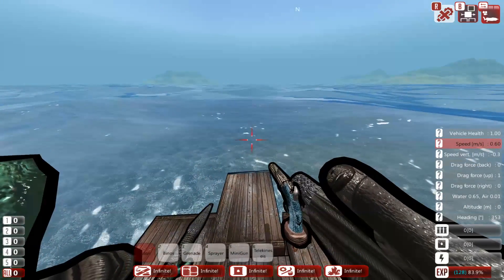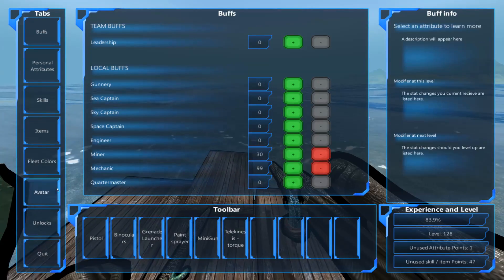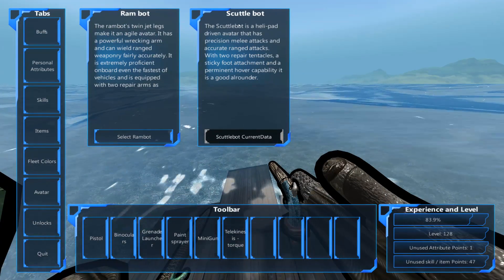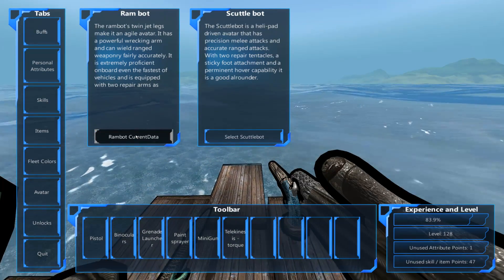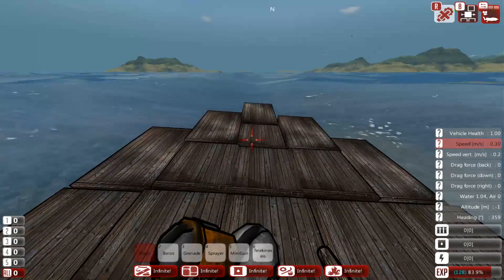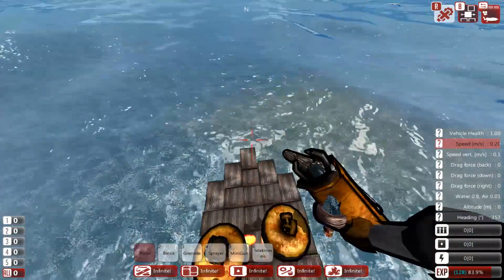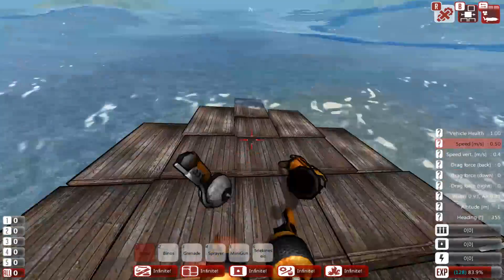The other avatar you can use — to get to the avatars, you press Z and go to avatar. You see you have two here: Ram-bot and Scuttlebot. Scuttlebot's got the little helicopter. I don't normally like using this guy because he's a little loud. I like Ram-bot. In order to get your avatar to change, you need to exit out of the designer, go back to the main menu, and come back in. And now here is the other avatar. I really like this guy — he has no noise when he jumps. However, he lacks the sweet hovering feature.